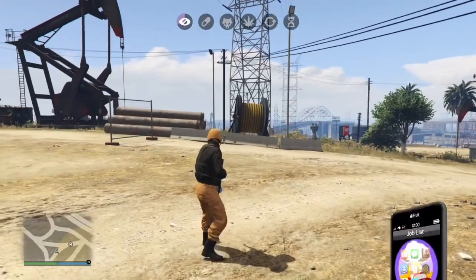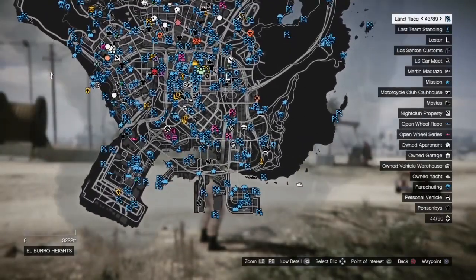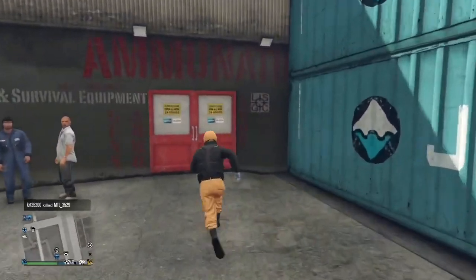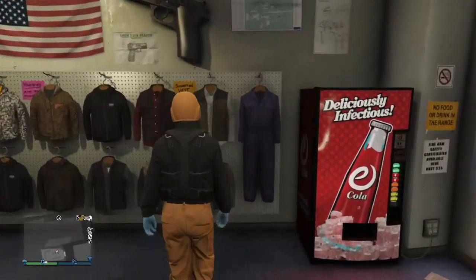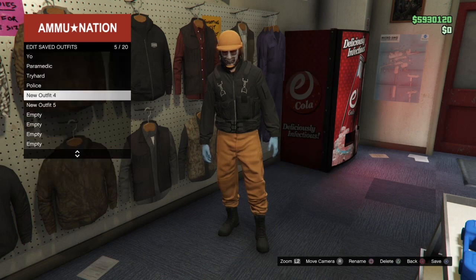Once you've changed the gloves, you can just exit the job. Now, to save the outfit, go over to any Ammunition store or clothes shop, go into the Ammunition store, go to the right-hand side where the jackets are, hit right on the d-pad, and then click Square to save the outfit.